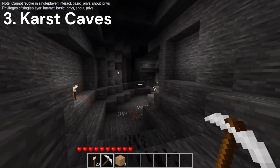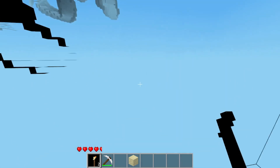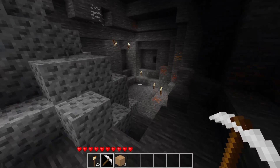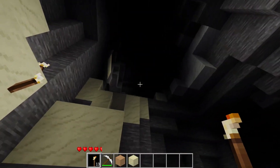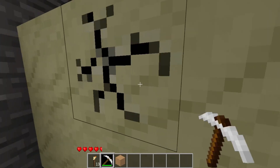Number 3. Karst Caves is a mod that will change the way caves generate in your Minetest world. They will no longer be infinitely long tunnels, but instead will be medium to large multi-story rooms. These new caves will kind of remind you of miniature caverns. So if you want your caves to have a new look and change up the mundane tasks of mining, check out Karst Caves.